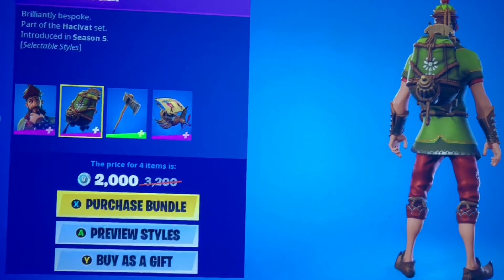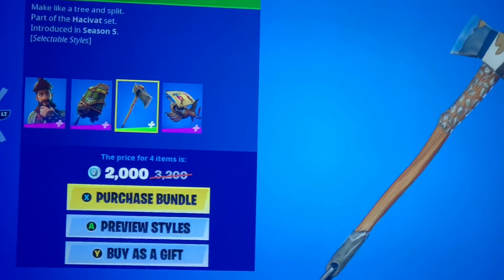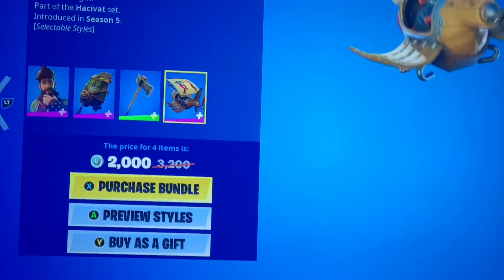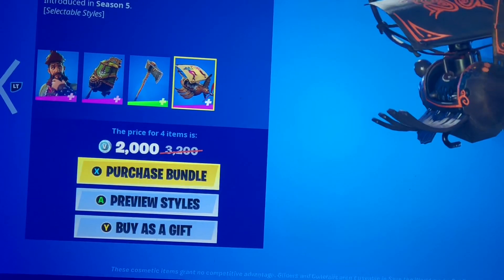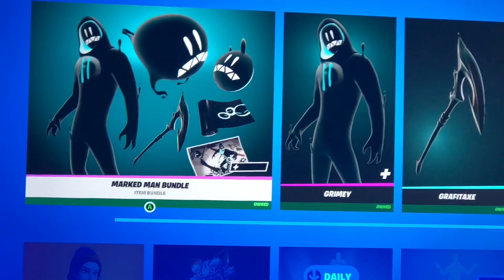We got the Crafted Carrier back plane and the Tree Splitter — kind of reminds me of Kratos's pickaxe type thing — and the Shadow Puppet. You can see it does change with the new style. Very nice that they gave him another style and another shot at the item shop again.